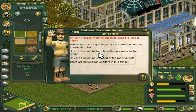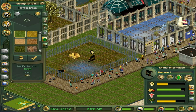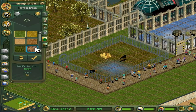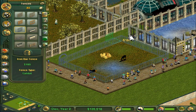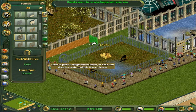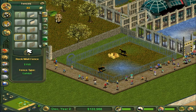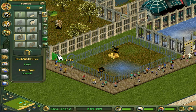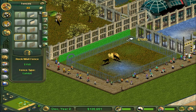We can fix the guests issue fairly easily by giving them a bit of privacy. The shelter should help with that as well. Let's fix the fence - we can make it one wider. We can put it the whole way back. Apparently I can't extend it that way, so one wider is going to have to do for them.